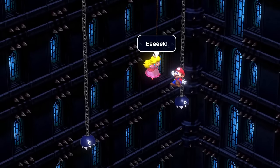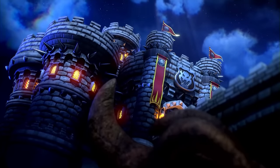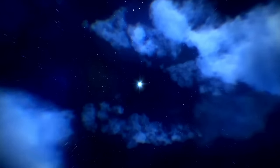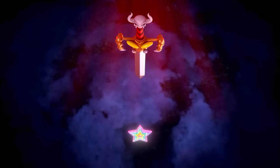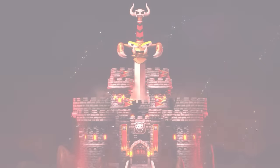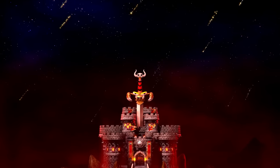Uh-oh — is there an earthquake? Mario, the whole castle is shaking! What is this? Did Bowser finally land down there, or is there something in the sky? A giant sword! And it broke through a star and straight into the castle. That thing is huge and it doesn't look very nice.